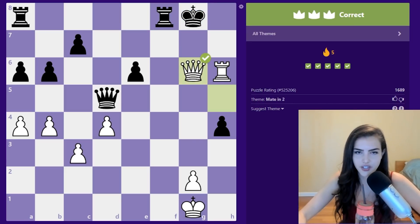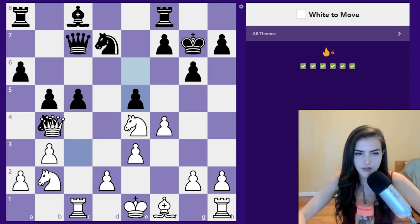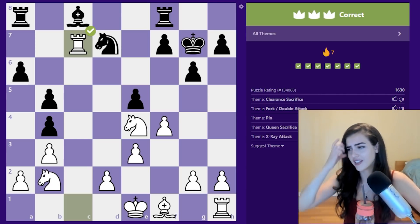White to move — I think it's just queen c3. We're going to check the king and threaten the knight. If we take the knight, black cannot take back because he loses his queen. So we're just going to be up a full piece here.